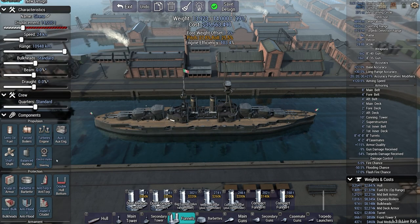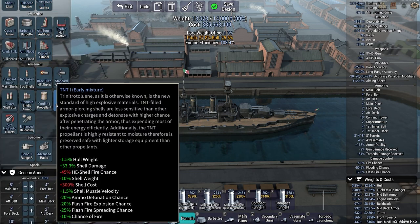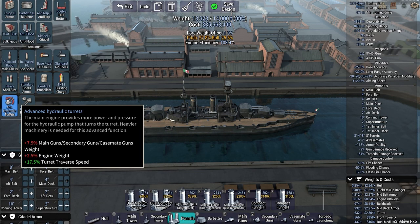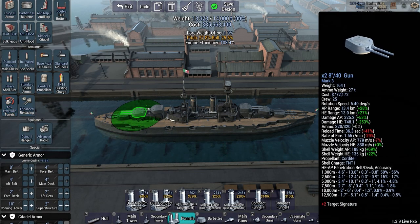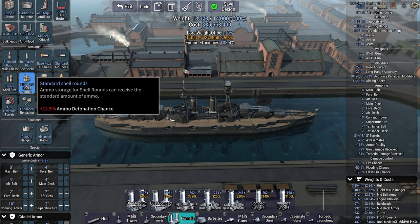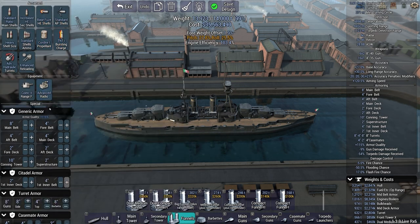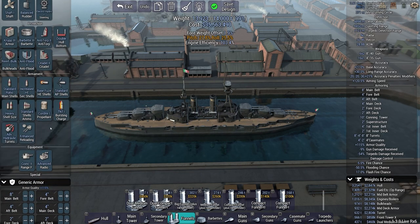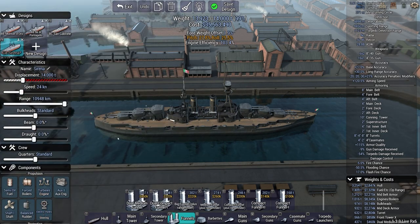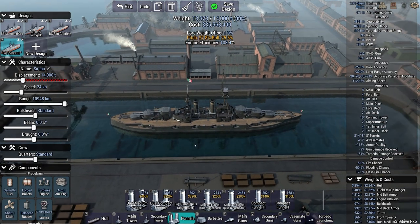I didn't even set all these things properly. Let me do that - a little bit more adjustment. I think I could even technically downgrade the funnel by one. Wow, that is a big jump - can't get two of those. Yeah, let's stick with this one. A little bit of displacement to work with. I'll just keep that for refit. The Sirena - save design.